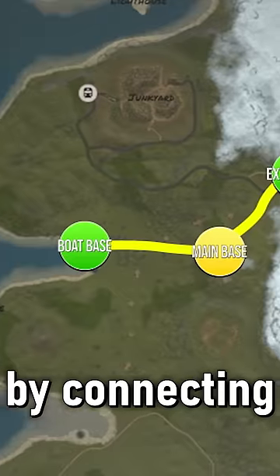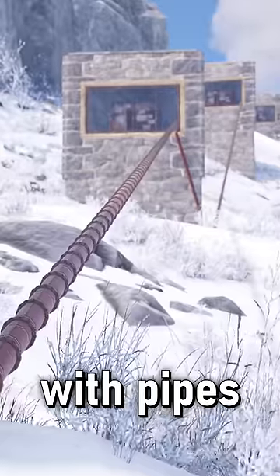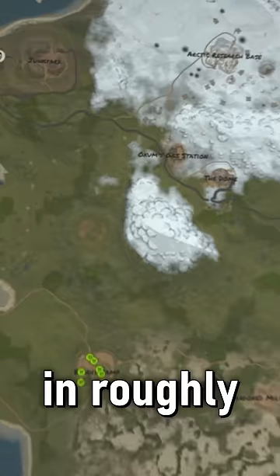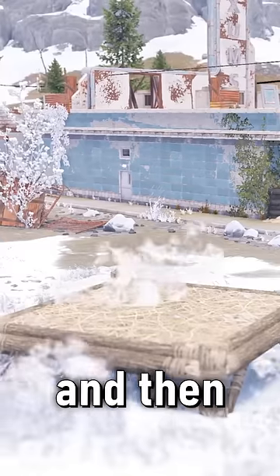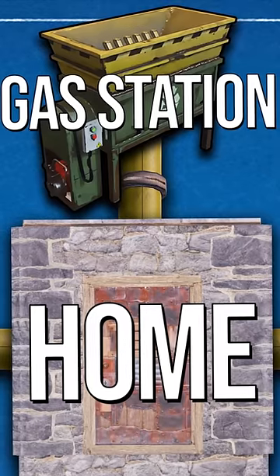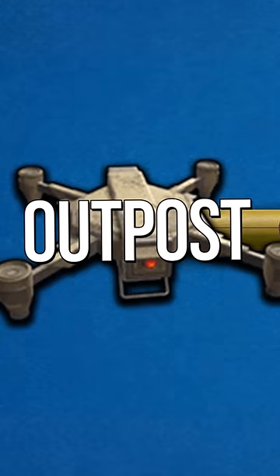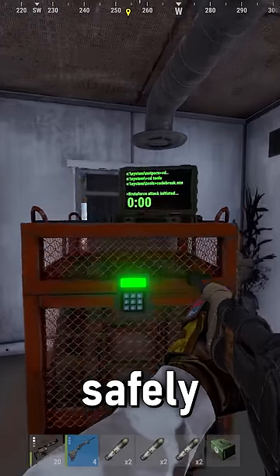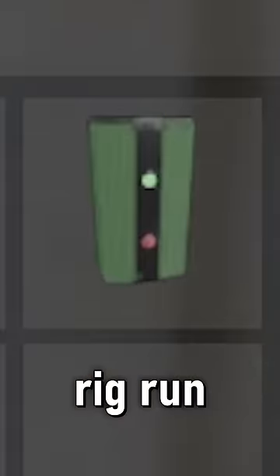I made the entire map my base by connecting all the important points of interest with pipes that could move loot to anywhere. I started out by building my main base in roughly the centre of all the places I wanted to connect and then built a bunch of different smaller bases across the map. One at the gas station for recycling, one in the snow for farming nodes, one at the outpost for the safe zone and one on the coast near the fishing village and oil rig so we could safely depot all our good loot from our rig run.